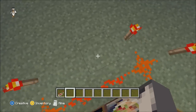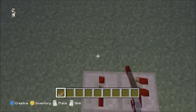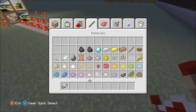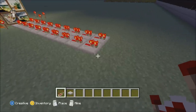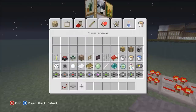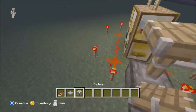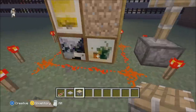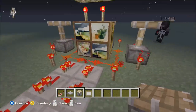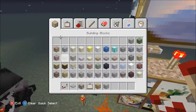You gotta take the repeaters and place them side by side, just like this — make sure you have that many. Then you want to take a pressure plate; make sure it's a stone pressure plate, just like that. Then you want to take two regular pistons and go like that, making sure you're all good. Take the same glowstone — because glowstone is weird.